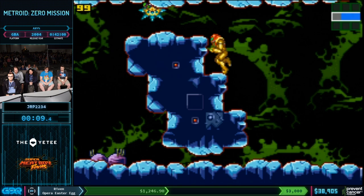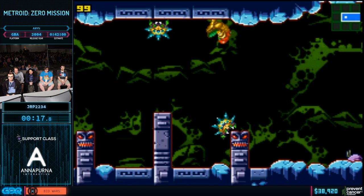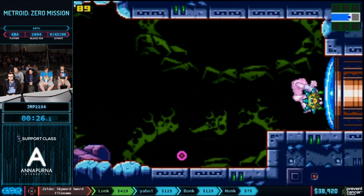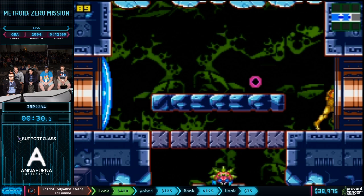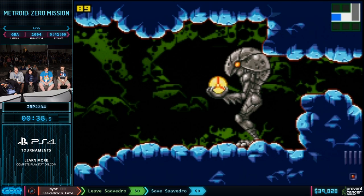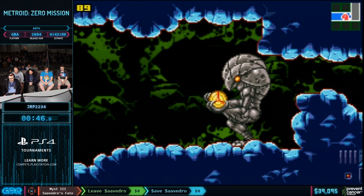So Zero Mission Any% — this is a category that's got a long and storied history. The game released in 2004. Shortly after that, the Any% route was figured out. Then in 2013, Dragon Fangs found a way to pick up a different super missile tank that wasn't really faster, but it was more consistent. Then in 2016, ZX-497 came up with a trick to do something different, which meant we didn't have to do the old thing, so we were back to the original route. And that's where we're at today — right where we were in 2004.